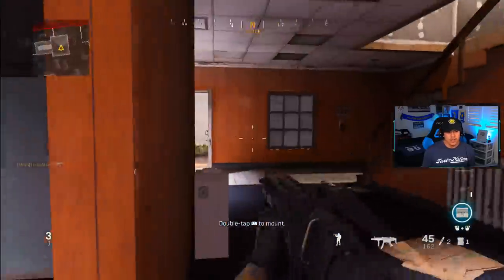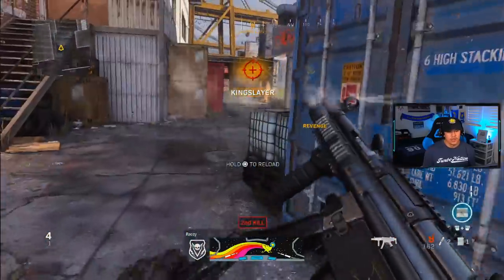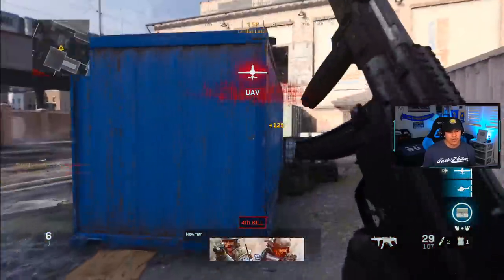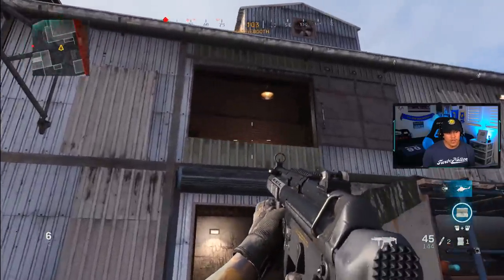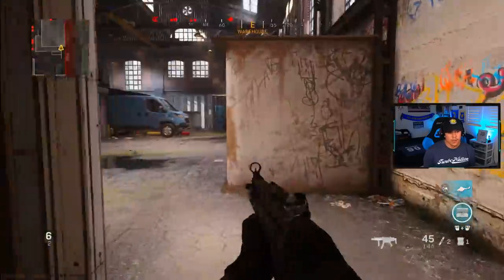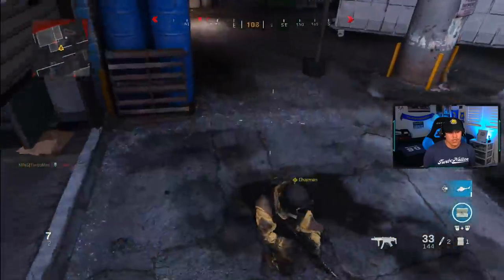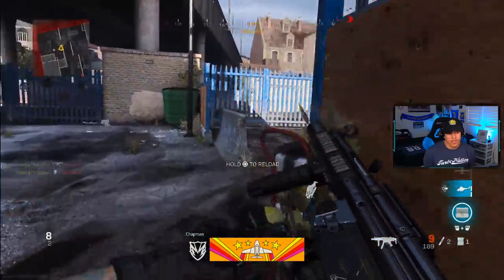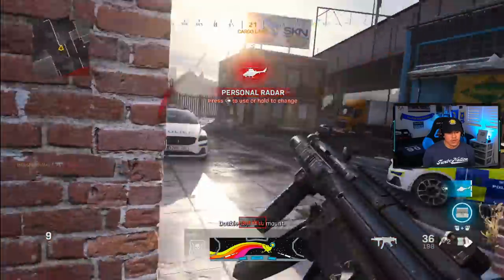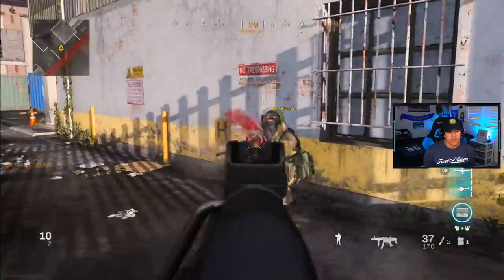I'm keeping my crosshairs centered and pre-aiming around corners where enemies might be. There's one far away — I'll burst fire. You can see the burst firing in action. I'm aiming in on areas where I believe an enemy will be — not at walls or nothing. For that close enemy I hip fired — no need to aim down sights when they're that close, especially with this setup. Look how well the aiming is right now just from applying these simple principles.